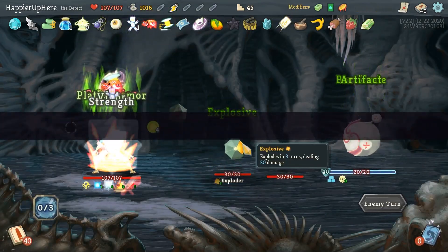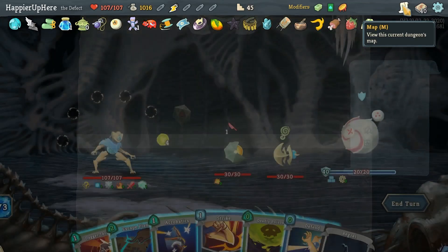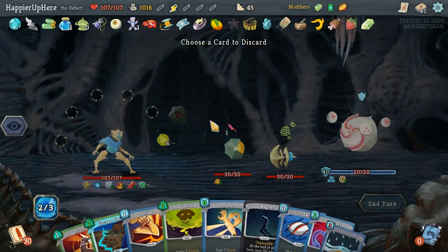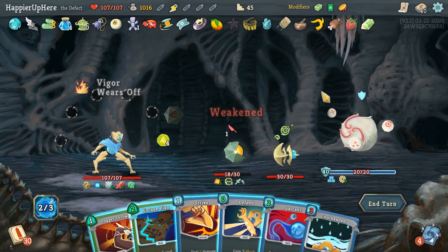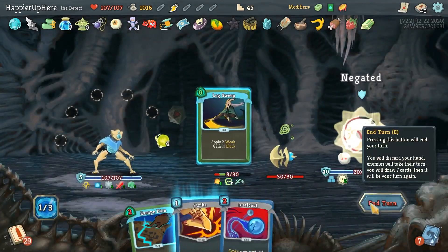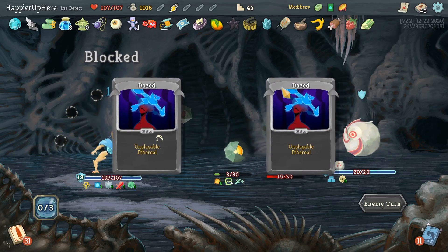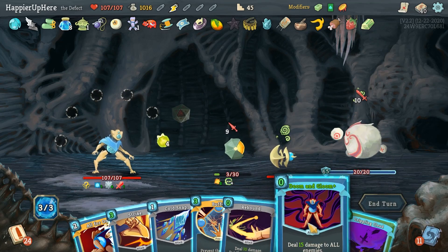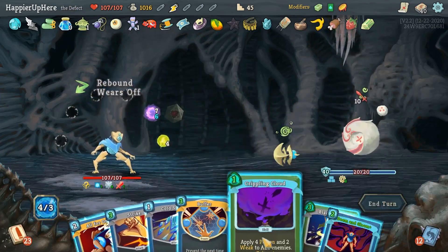I have a lot of gold and I'm worried I might not get to 25 relics — at 24 so far. Hopefully there's one more shop or question mark upcoming. Let's do Acrobatics, get rid of the Regret, then Deadly Poison, Go for the Ice — I'm Intangible anyway — Dagger Throw, Lex on the backliner, and a Strike. He should be dead from poison next turn. But I have Gremlin Horn so maybe I'll kill manually with Doom and Gloom.